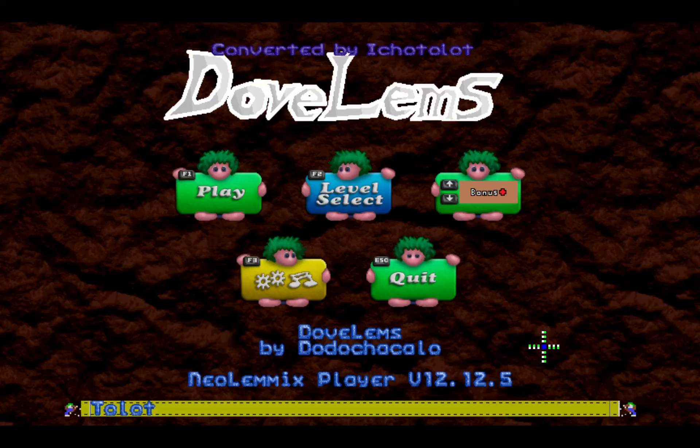Welcome back one last time to the Dove Limbs Level Solving Coventry video series. In this video, I'll be finishing up the remainder of the Dove Limbs pack, as we are on the final rank of bonus, and there are only 5 levels here. I will just be covering the remaining 5 levels in this video. So hang in there a bit longer, and we'll be done. Without further ado, let's go ahead and get started.